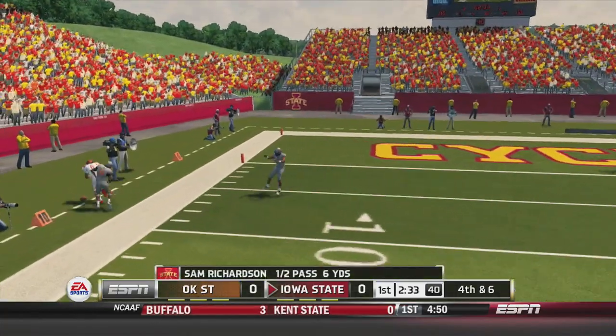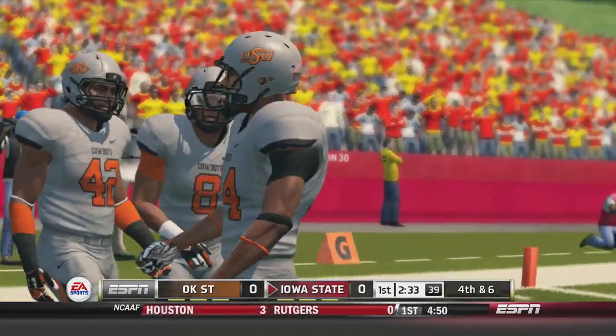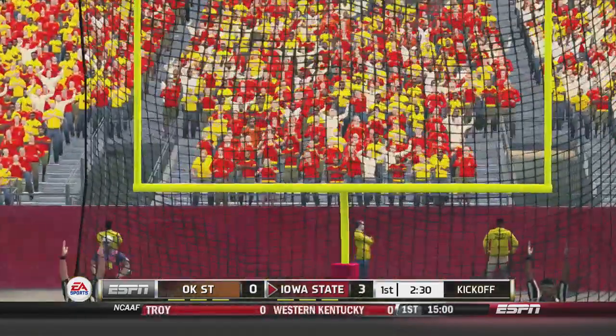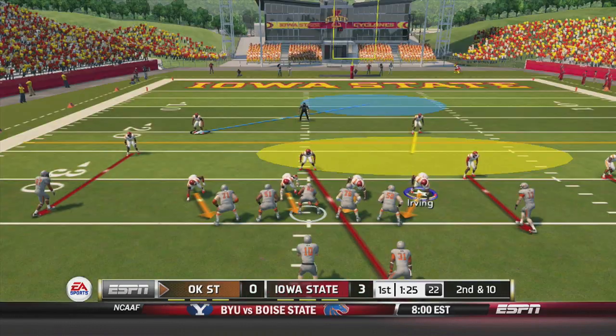Third and six, the pass — he couldn't hang on to it. It'll be fourth and six. We've got to call on our field goal kicker from about 41 out, and he hits it. The lefty boots it through, and it's 3-0 Iowa State grabbing the early lead.